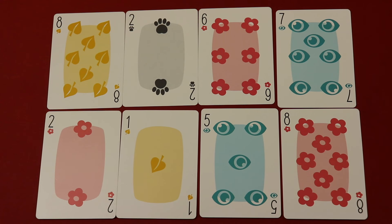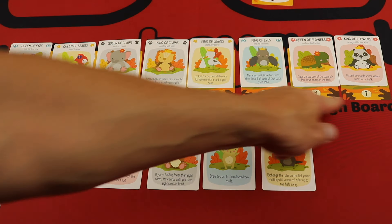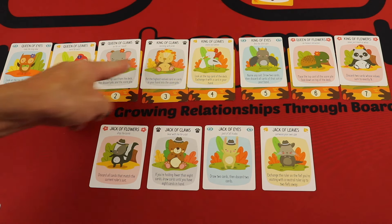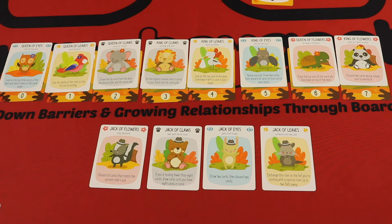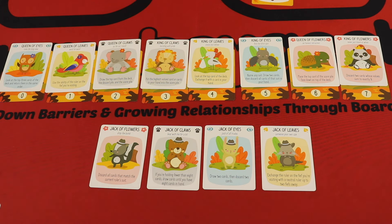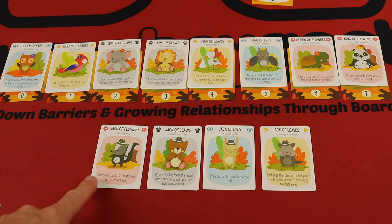The game is played over eight rounds. Each round you get a hand of eight cards shuffled from the deck. Each game there are eight fiefs — cards randomly placed that give you certain abilities and also tell you what the trump suit is for that fief. You also get four cards that are your allies for the whole game, which you can use for special abilities.